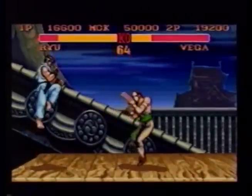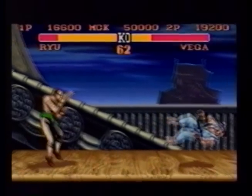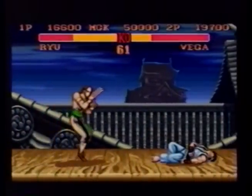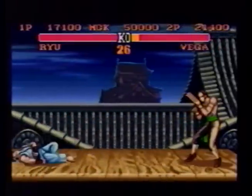Should an opponent jump at Vega, jump at him instead pressing the fierce or strong button, and at that point throw him in midair. These combos work — so keep on practicing.